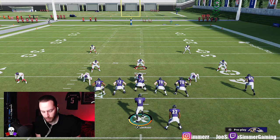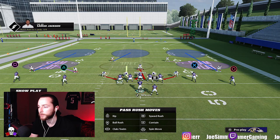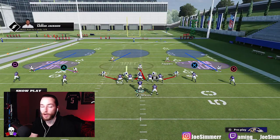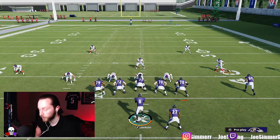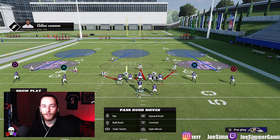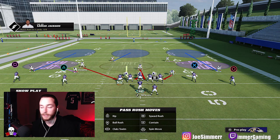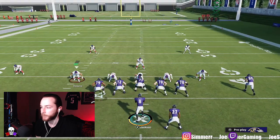A typical Cover 3: 3-4-5, they hop into Mike Blitz — the typical meta. In Cover 3 you have a middle blue, a middle third with one of the safeties dropping into a curl flat. Now the weak spots in Cover 3 — there are so many. The number one weak spot is the seam. The seams are a huge weak spot because this corner is dropping all the way over, leaving this whole area open. If you have Gunslinger, it's an easy read.